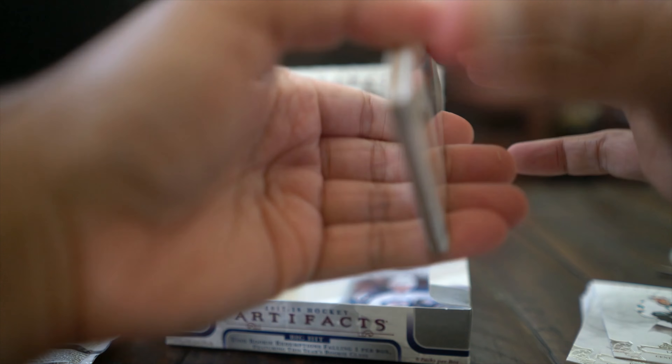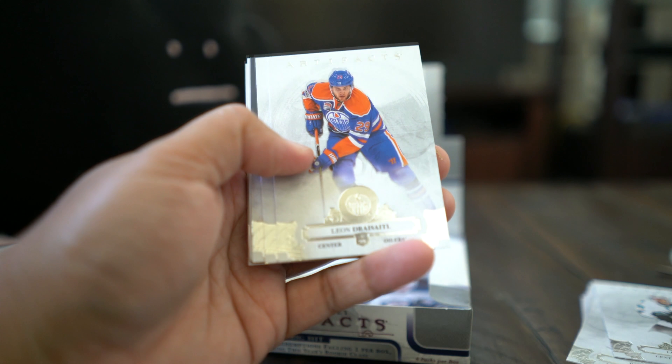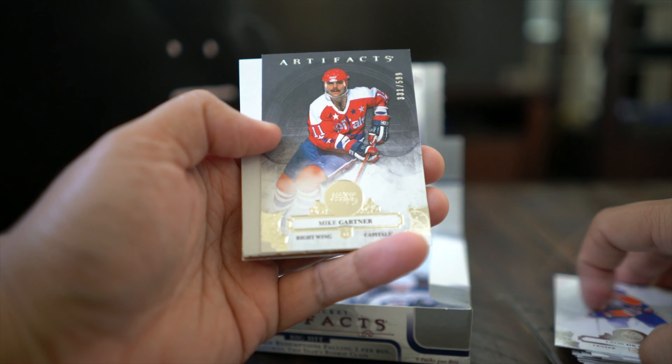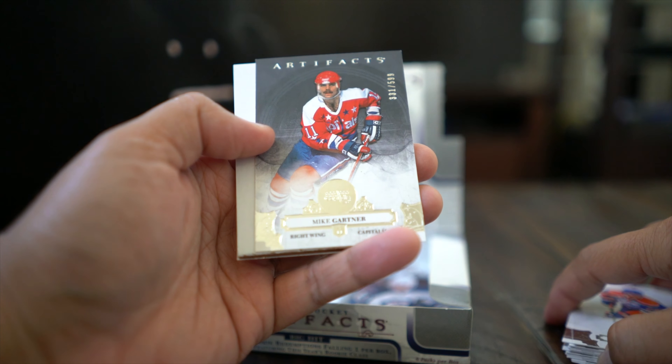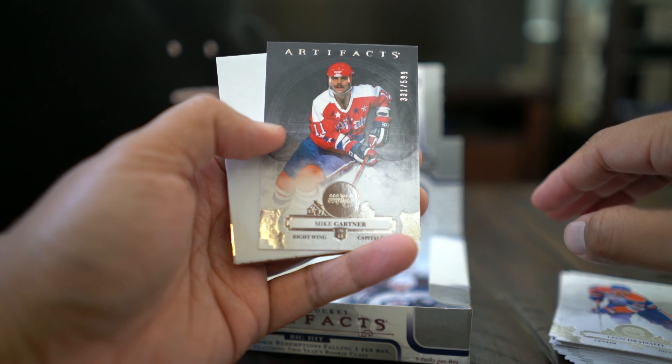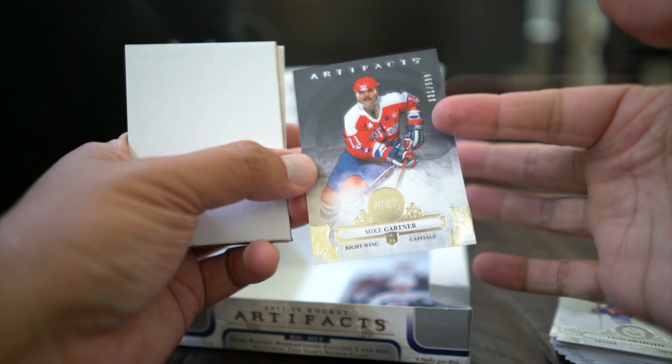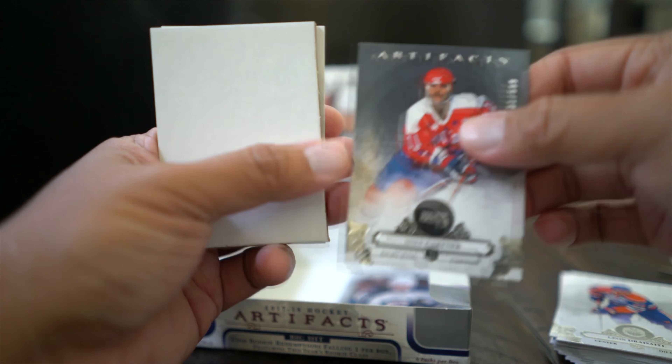Couture got a minor injury in practice this week, hopefully he's doing okay. Carey Price and Mike Gartner — Artifacts numbered to 599. I wonder if this is like a legends card or some kind of black parallel — I'll have to check on that.